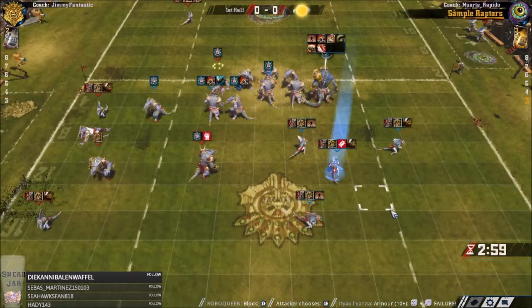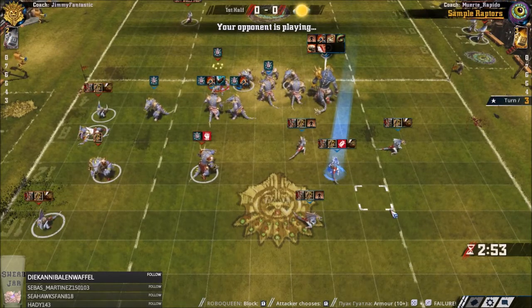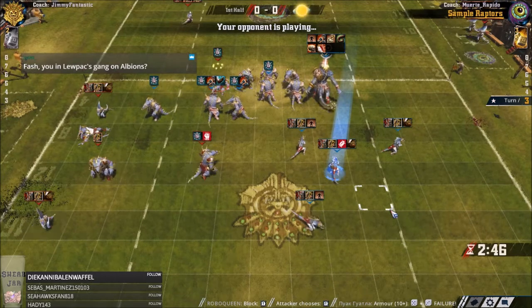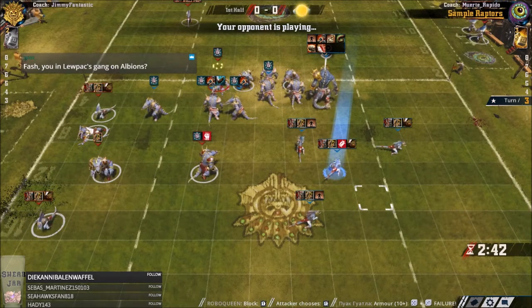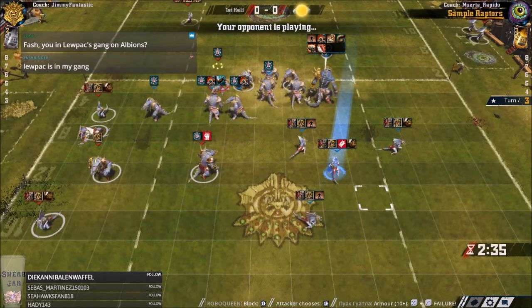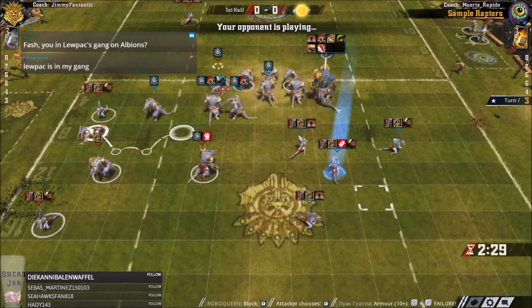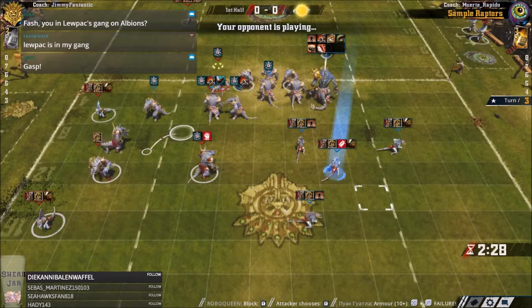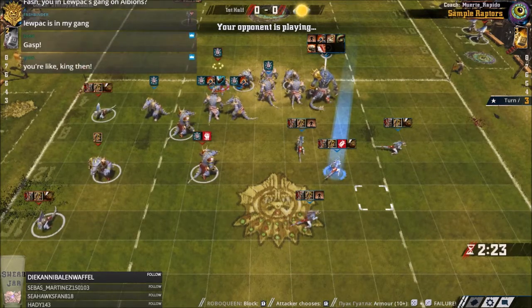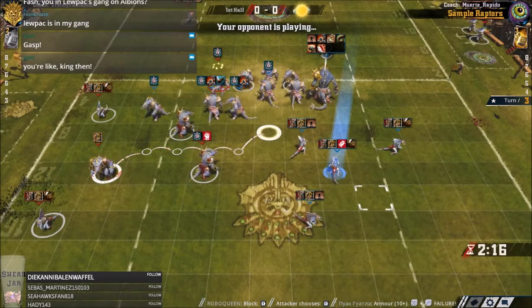I don't think he has to block him though now. Two to one odds. 38th in the world. Currency was down 5%. I'm sure that the Clan Lupax is the lads — I'm sure it's not Team Fashbinder.